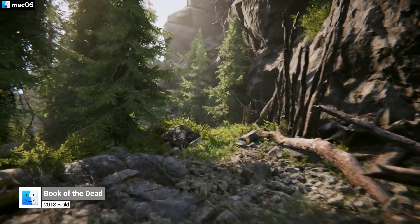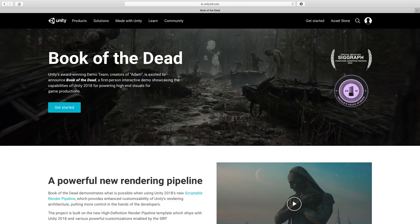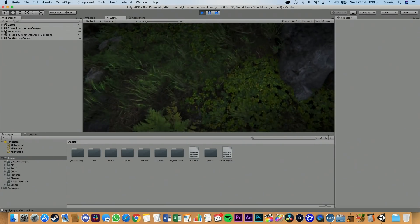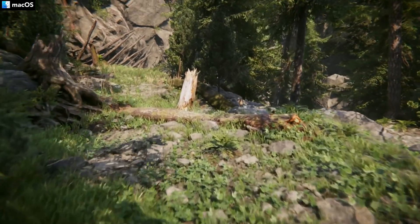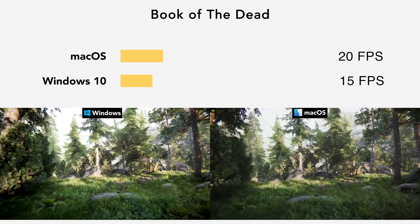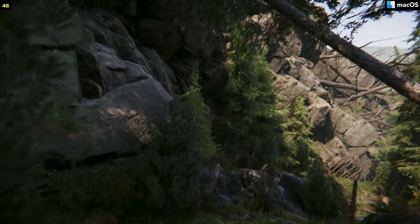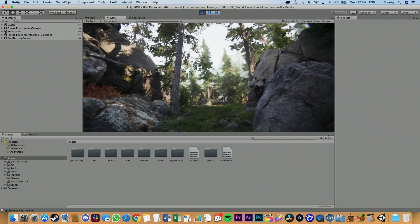Our last game is Book of the Dead, which you might remember was shown back at WWDC 2018. This is a free interactive demo by Unity, used to demonstrate the power of your Mac when it comes to gaming, and also the possibilities offered by Unity's 2018 new Scriptable Render Pipeline. This demo uses real-time lighting and complex post-processing effects. Running it on my MacBook Pro, we're seeing an average frame rate of 15 under Windows and 20 under macOS. If I have a Blackmagic eGPU connected, I can receive about 47 frames per second. If you want this demo, you can download it from the link in the description, though it is quite complicated to download and set up — let me know if you want a tutorial.